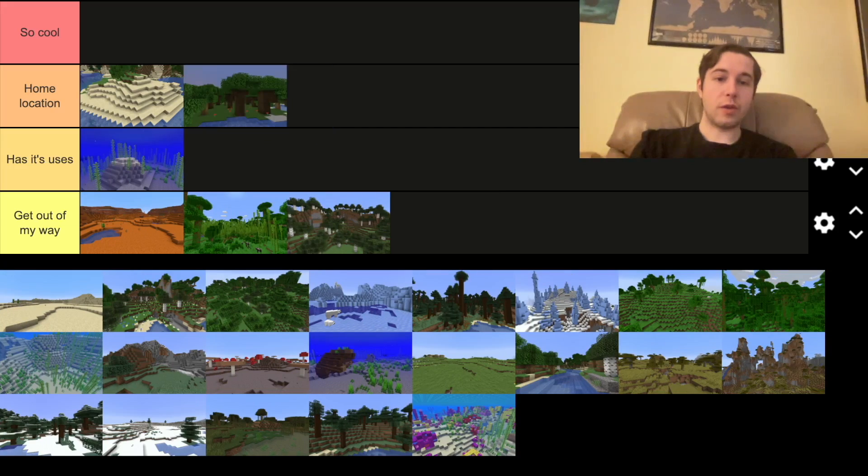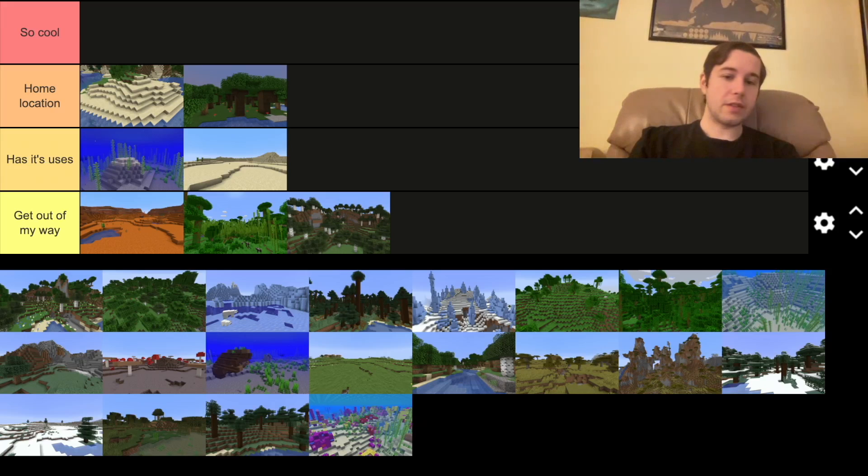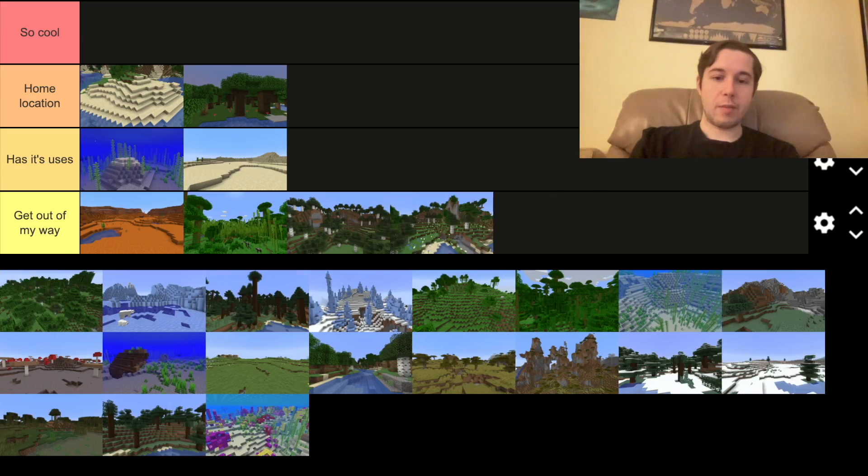This is a nice home location, a nice field. These trees are nice to build with. Desert has its uses — you get desert temples, you can get desert villages. Very nice. This looks like the same thing but with water, still 'get out of my way.'